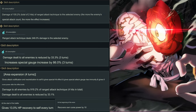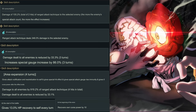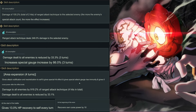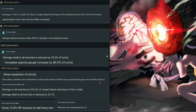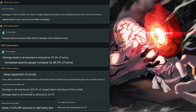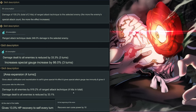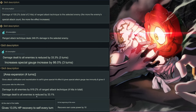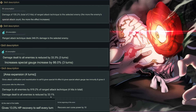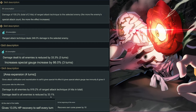Hanmei's domain lasts four turns, grants attack notification and neutralization to self, gives special hit effect, special attack gauge rise immunity, and zero curse power after. It damages all enemies — it looks like 99.2% — with four hits total. Damage dealt to all enemies is also reduced by 33.1%, which is crazy.